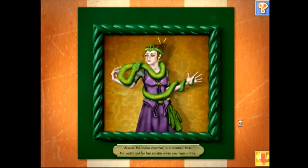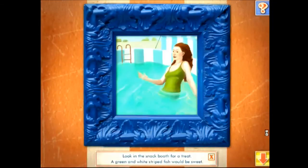Alyssa the Snake Charmer is a talented miss, but watch out for her co-star when you hear a hiss. Listen to the clue: look in the snack booth for a treat — a green and white striped fish would be sweet. Use the arrow button to go back to the carnival to find the missing object.